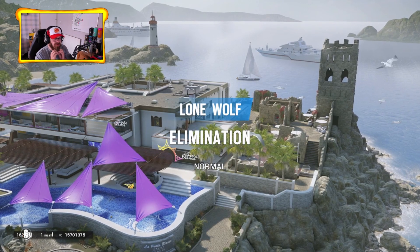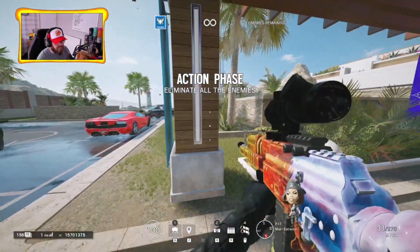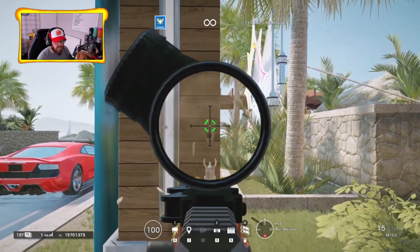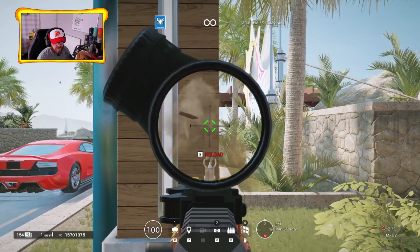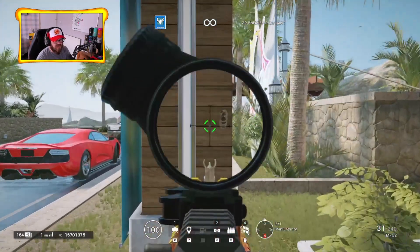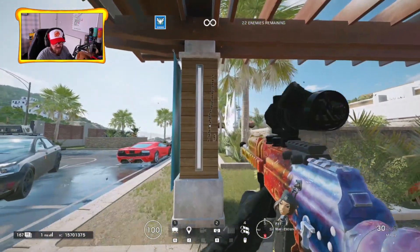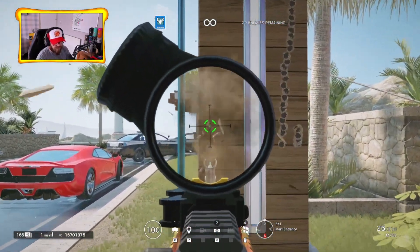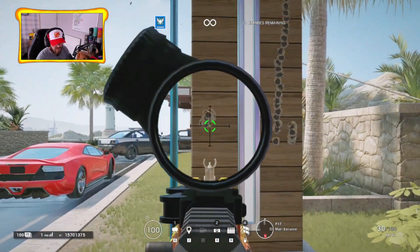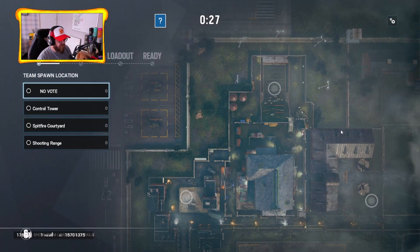Now using Zofia with the compensator, which controls horizontal recoil. With single-shot firing it has a little bit more kick than the muzzle brake. Spraying upward without compensating, the line is a lot straighter than with the muzzle brake. But if you control the recoil, you get a very tight circle — probably a little bit tighter than the muzzle brake because there's less horizontal recoil.